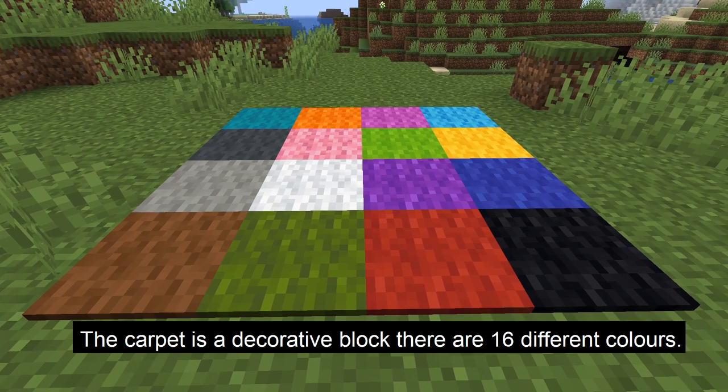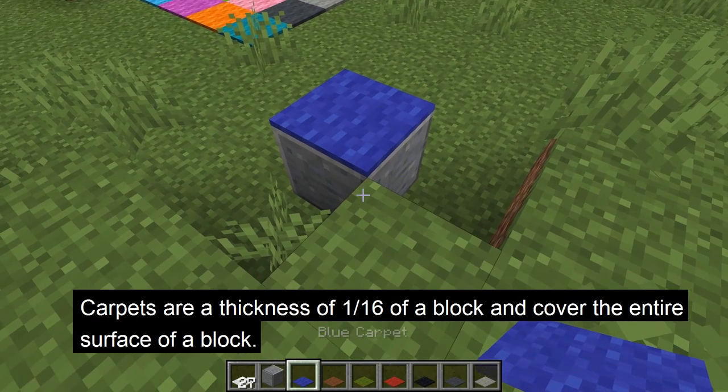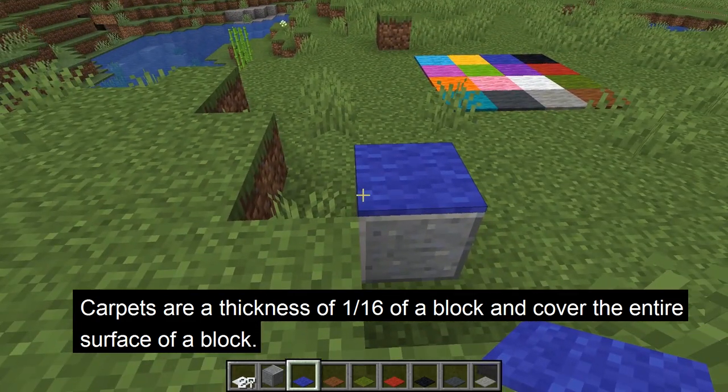The carpet is a decorative block in Minecraft. There are 16 different colors for carpet, the same as other blocks like concrete, terracotta, and wool. Carpets are a thickness of 1/16th of a block and they cover the entire surface of a block.